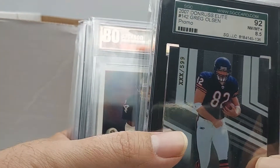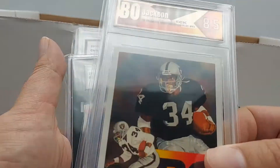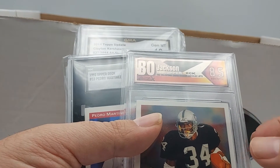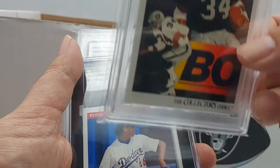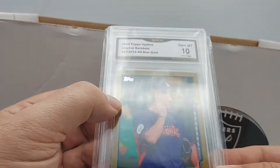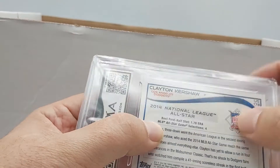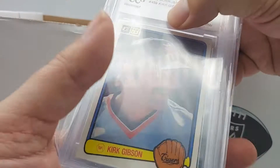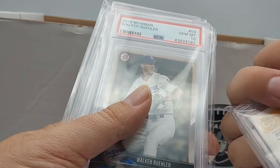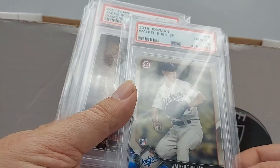Greg Olsen rookie promo — we'll probably hold on to that. This one's from an off-brand holder; I might crack it and send it to TGT or find a different one — not sure yet. Pedro Martinez rookie — we'll hold on to that. A gold Clayton Kershaw from 2014, numbered — we'll hold on to that. Kurt Gibson, one of my all-time favorite players — that's not his rookie but we'll probably hold on to it a little longer.